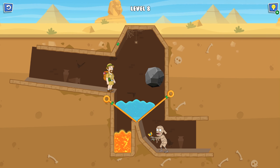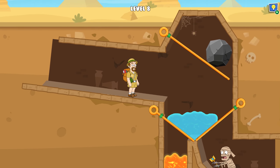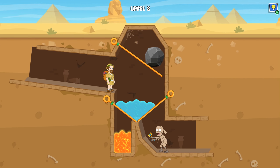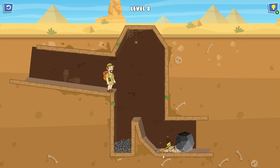Okay, I made a mistake — our zombie is still alive and we failed. Let's use retry. We also have hints in the upper right corner, but we don't need them. First, the water action; second hint — drop the stone on the zombie. Level completed!